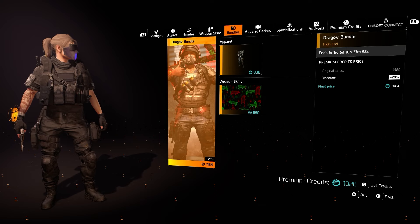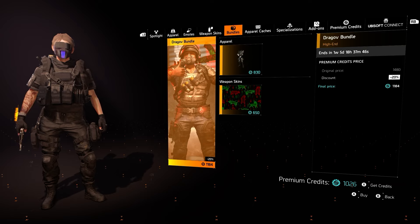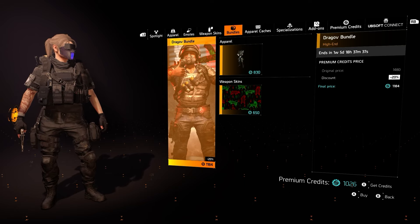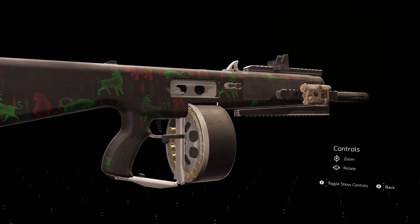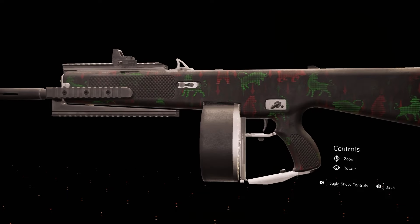Let's take a look at what we got here. Before we look at the skin itself, the overall price for this bundle is going to be 1,480 premium credits, if you want the full thing. There is currently a discount of 20%. There is also one weapon skin you get with this — before we take a look at the rogue outfit skin itself, it's a Wall Street one. Looks pretty cool with the bull and the bear, with the stocks going up and down.